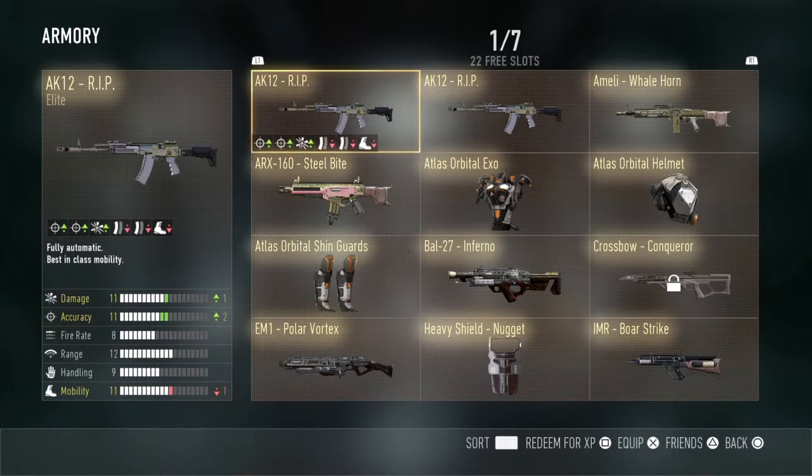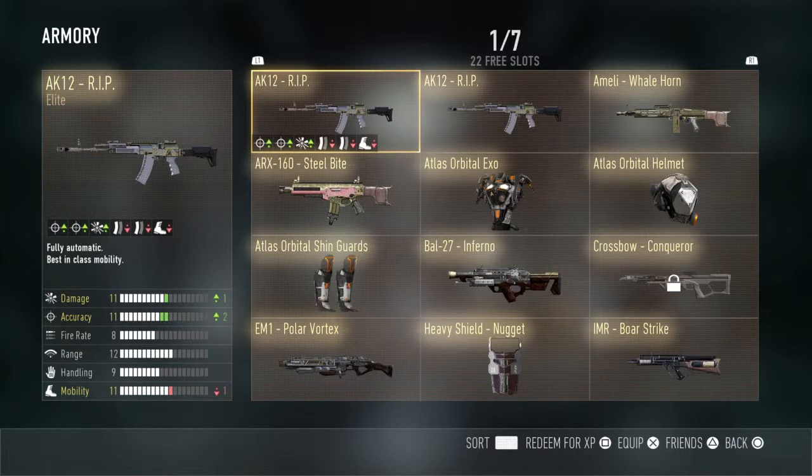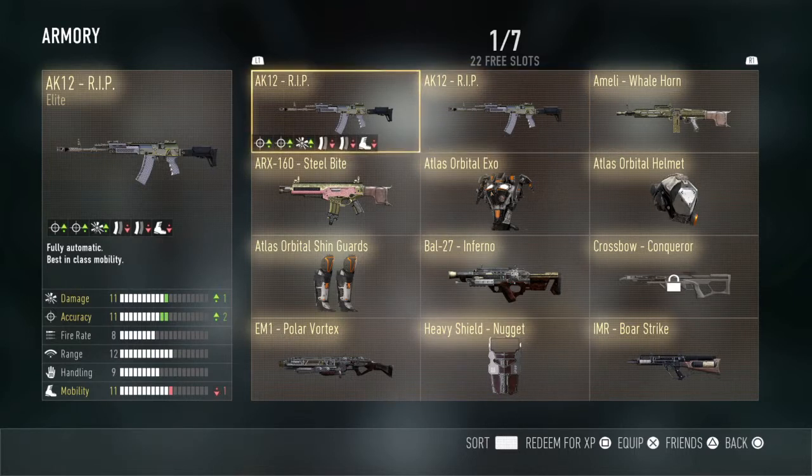That is the AK-12 RIP. It is absolutely fantastic, coming in with a damage of plus one, plus two accuracy, with a minus mobility and less ammo in the clip. This is a pretty badass gun — I love it. This is my most favorite gun; I use this gun almost every single game I play.